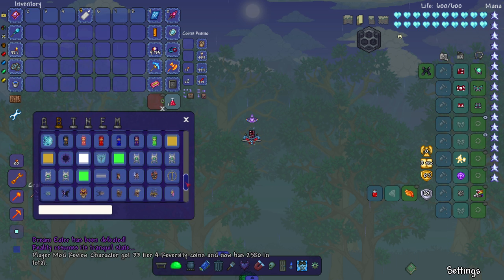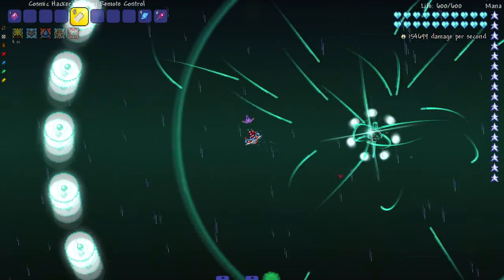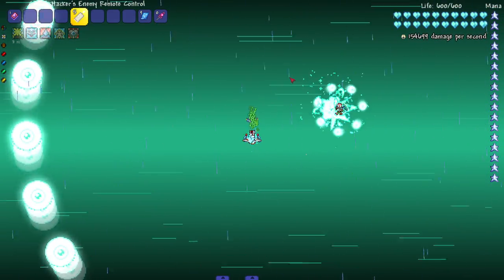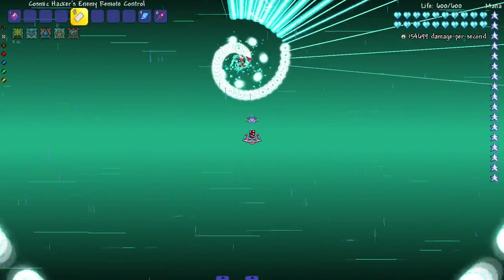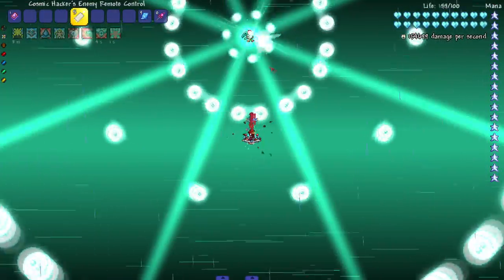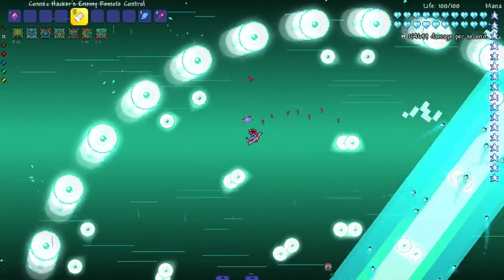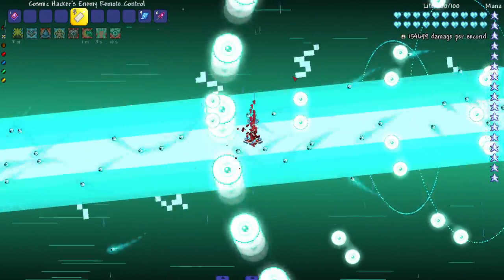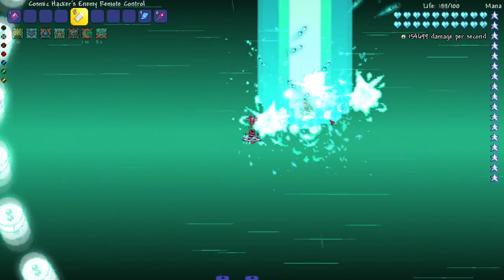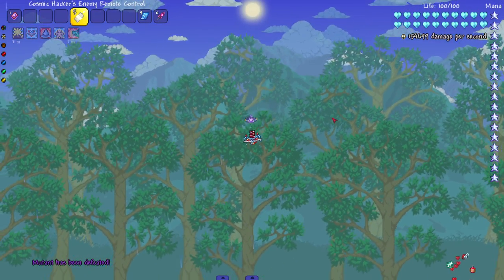Let's take on the Mutant now - boom, one hit? I feel like this mod has definitely updated recently, I don't remember this many effects. Maybe it's because we're in eternity mode. He got really fast - look at this dodge. Imagine killing a boss and dying after he's dead - that would piss me off.